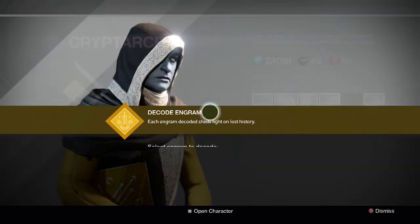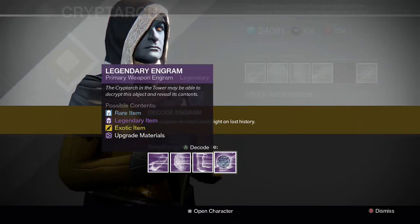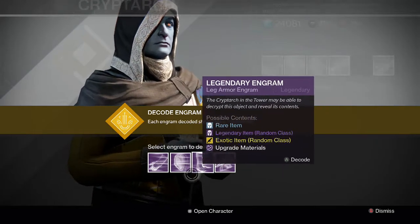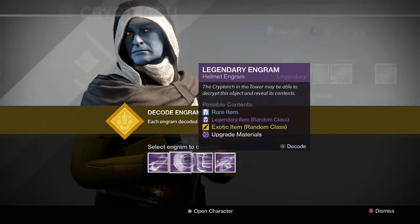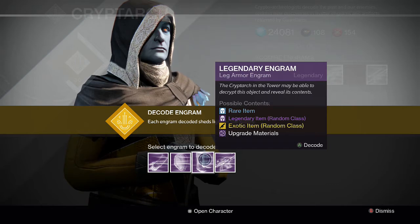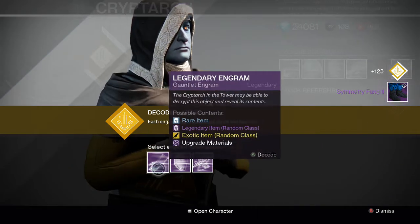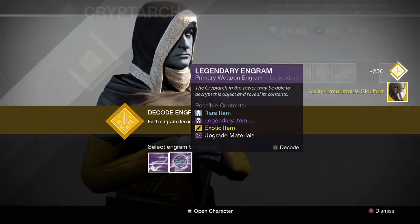So here we go, going into my engrams. I think I only have primary weapon engrams — like three or four of them — and then I only have these armor pieces. We'll start off with the armor and then go into the weapons. Starting off with the boots: for the legendary boots we get a Symmetry Fang 2, a Warlock piece of gear.